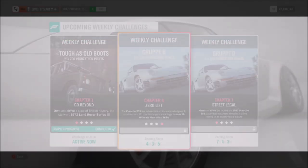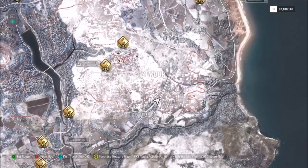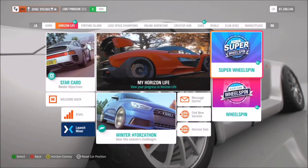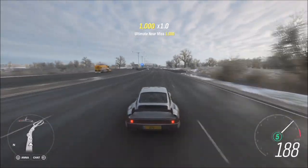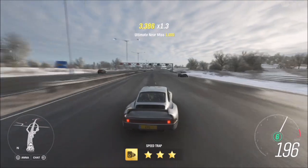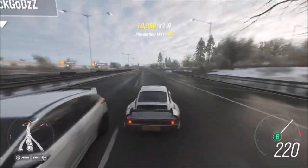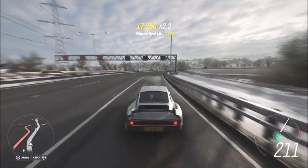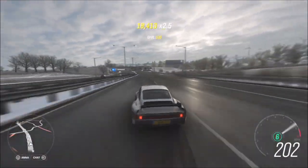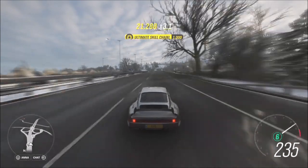The final challenge wants you to earn 10 ultimate near-miss skills — this is very easy. I recommend going onto the motorway and also switching to Horizon Solo, as there are more AI cars to miss and the motorway always has loads. The best approach is a bit daredevil: drive on the wrong side of the road. Coming from behind a car you need to be going over 240 mph for an ultimate near miss, but facing oncoming traffic you only need about 180-190 mph to get an ultimate near miss. It makes life much easier and you'll get all 10 in literally 30 seconds to a minute.